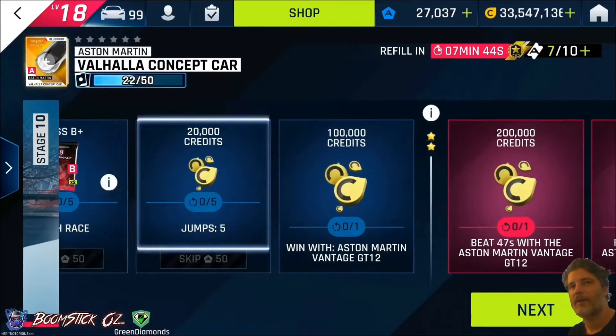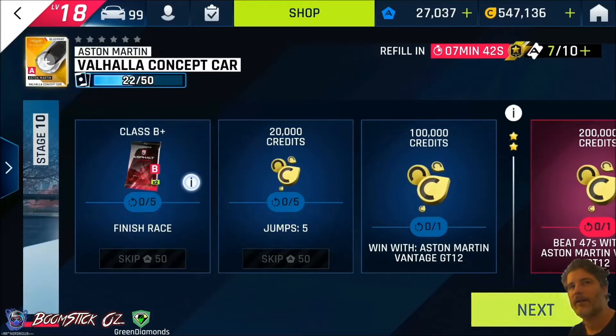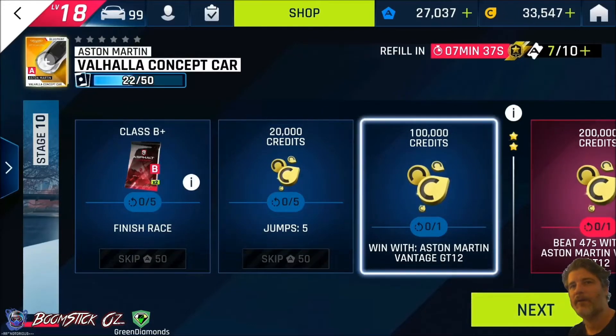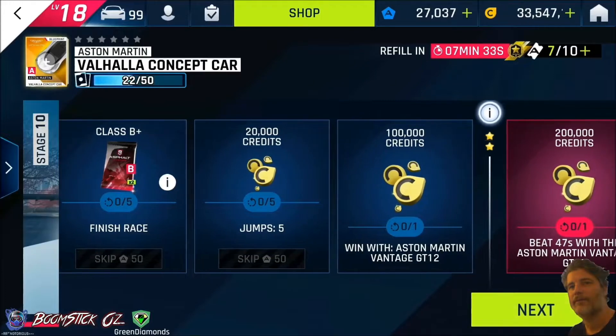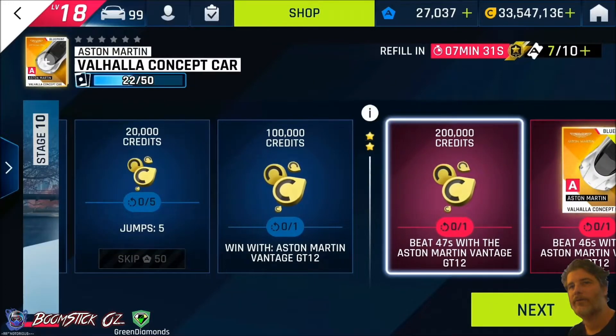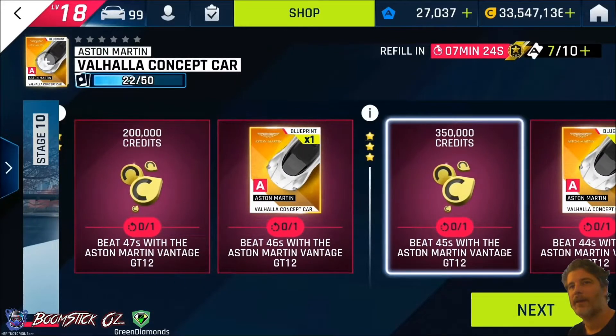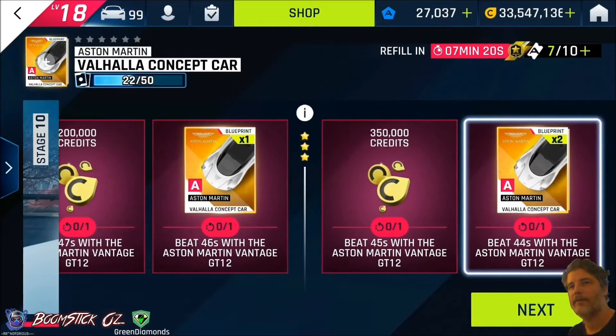Having a look at the conditions: finishing the race gets you a Class B Plus Red Event Pack. You'll also get 20k credits for doing 5 jumps, 100k credits for winning in the Aston Martin, and 200k credits for beating 47 seconds. You'll also get a blueprint for beating 46 seconds, another 350k credits for beating 45 seconds, and two blueprints for beating 44 seconds.